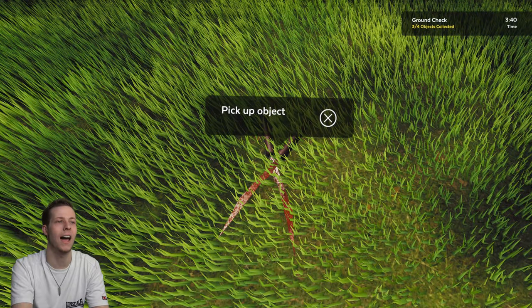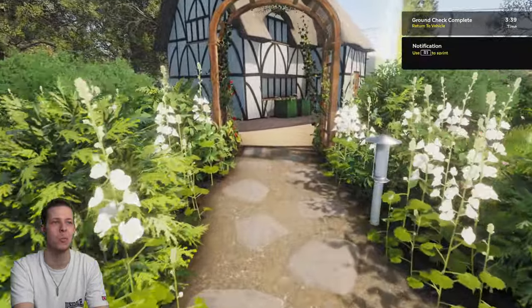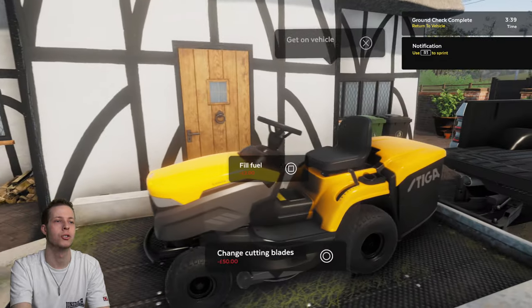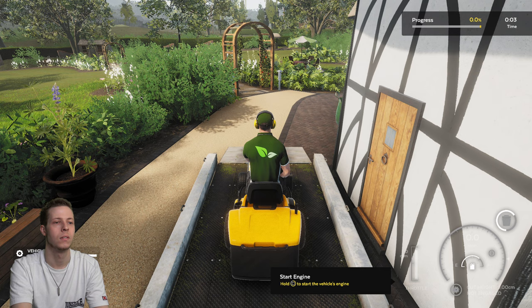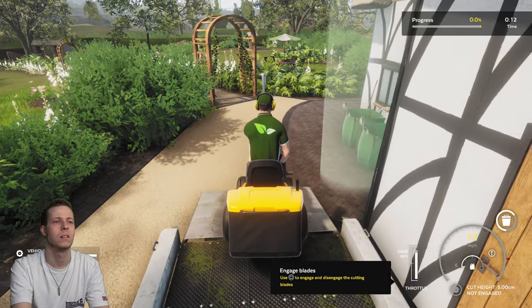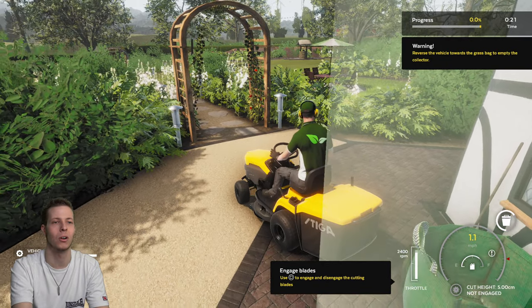Oh no, look at that — a pair of garden shears right on the flipping grass! Looked like there was blood on it as well — must be cutting the grass of Freddie Krueger's house or something, or Michael Myers. I'm going to drive down very slowly. I should have emptied the hopper too, I have to do that now. I felt a buzz so I probably collided with something — I've given up trying to not collide with anything at this point.